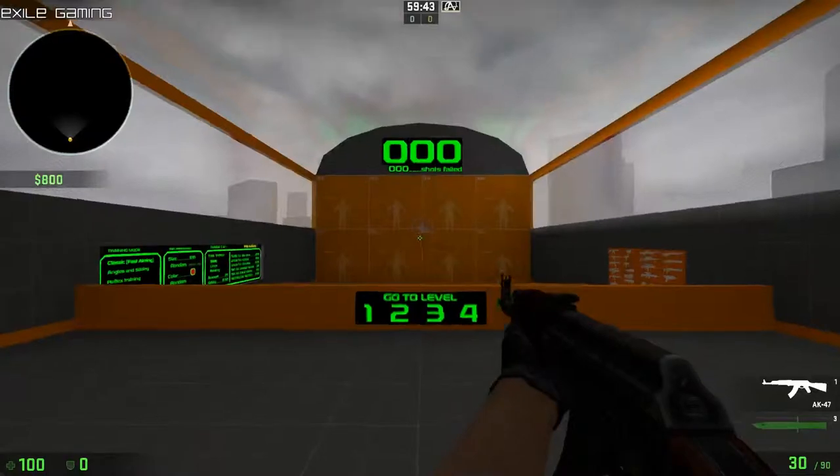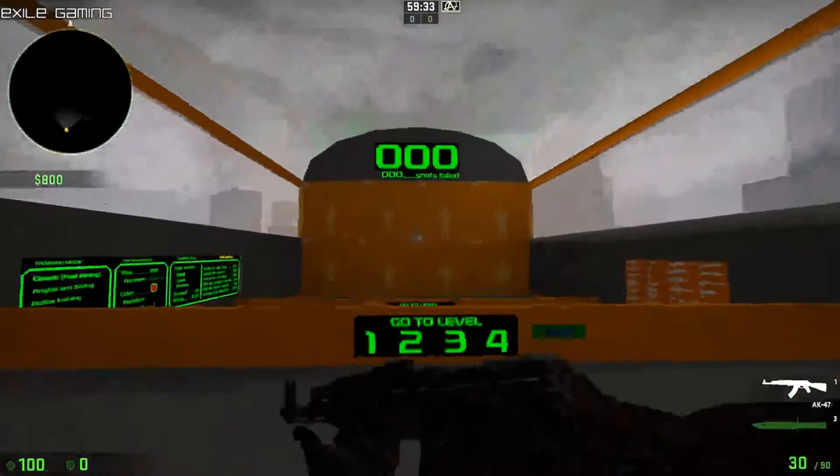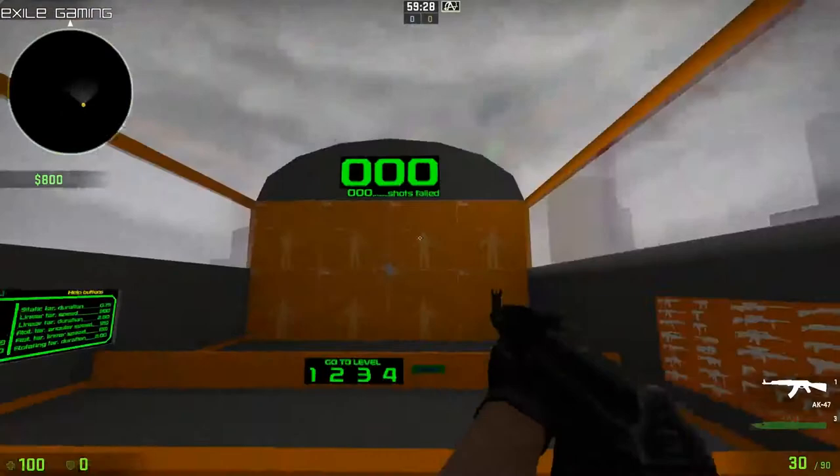Hey guys, this is Exile Gaming coming at you with another Counter-Strike Global Offensive gaming video. This is the series where I show you how to improve your overall gaming. This map is called Training Aim CSGO Dark 2, and it helps you with your general overall aim.